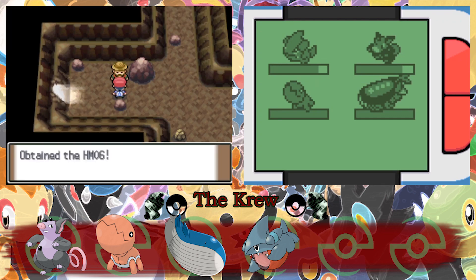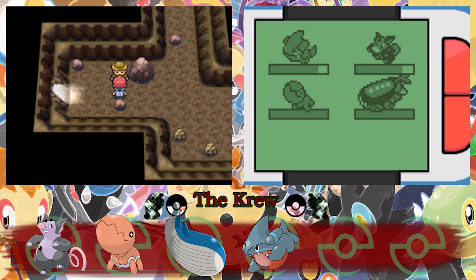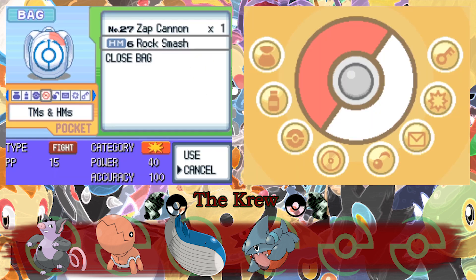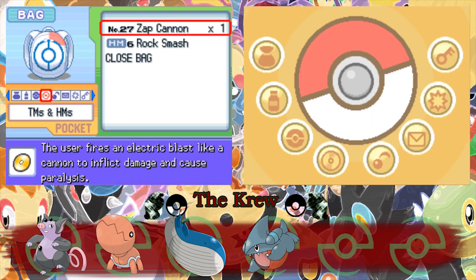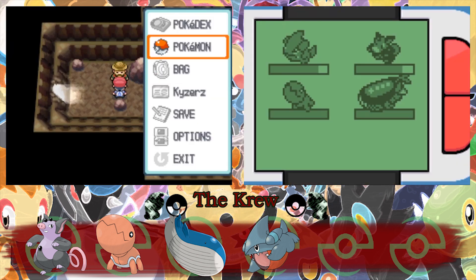Oh nice, we got Rock Smash! So now we can teach that to Hammerhead since he's low on moves. Let's teach that to him real quick. The TM from before from Professor Rowan had Zap Cannon — are you kidding? That's so sick. Hammerhead knows Rock Smash now, so that's good.